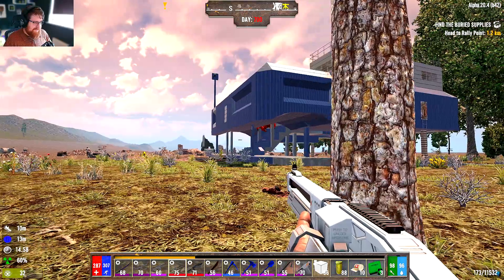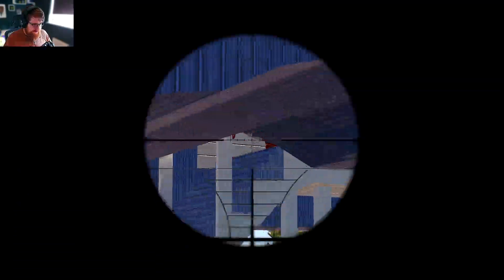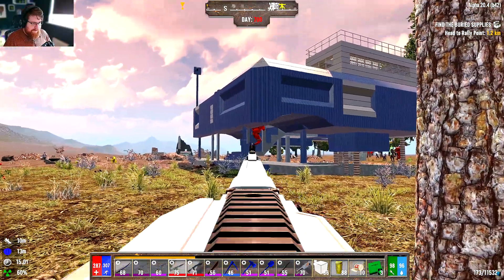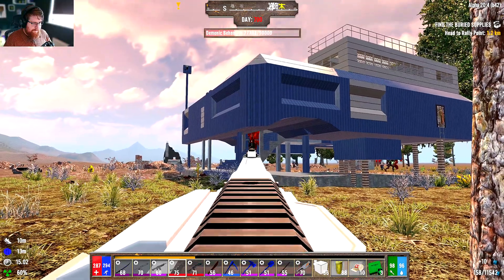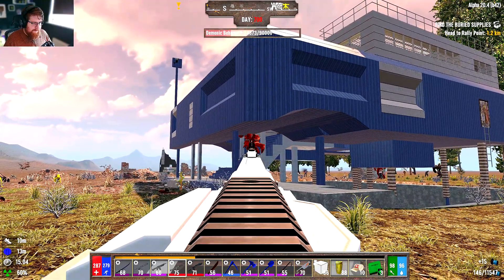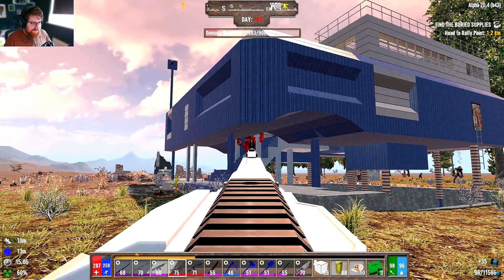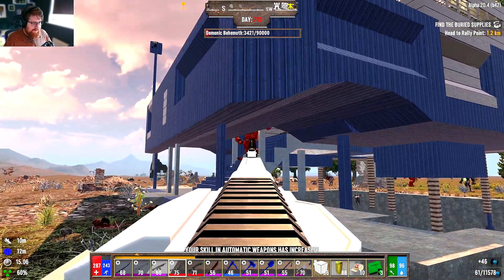Holy crap, look at that monster — he's heading towards my dart traps! I'm going to have to try and pull him away. He's pretty tough. I threw him in the... hit him with an M60 laser machine gun and there's an awful lot of hit points on him.